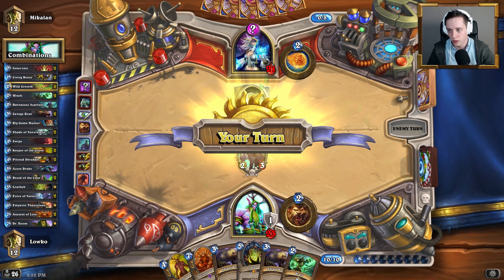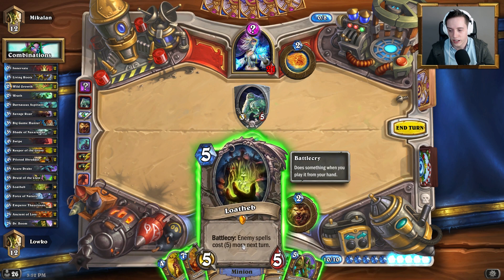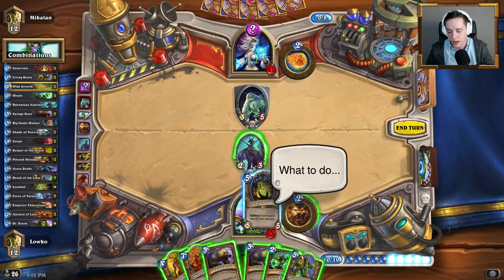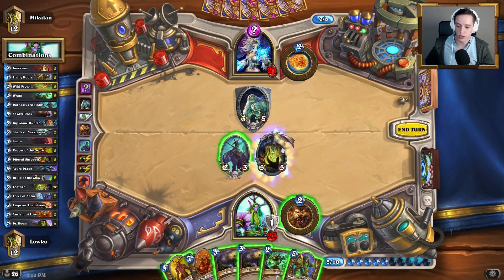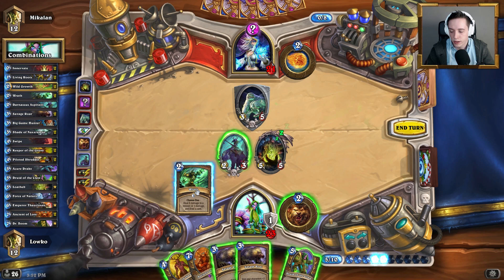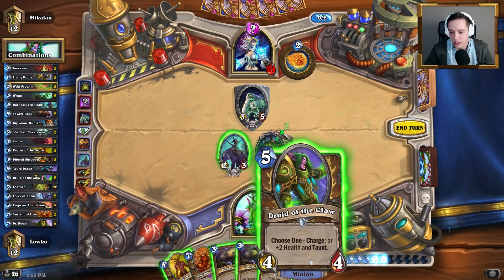There's a secret — likely gonna be Duplicate. Duplicate is very powerful. We'll have to deal with that. We'll go ahead here and probably play Lothap and play Wrath — I think that makes the most sense. We could also silence it with the Keeper of the Grove and just hit him in the face, but I think Lothap makes a little bit more sense here. We could also taunt up — taunting up here would not be that bad — but I think Wrath makes a little more sense.